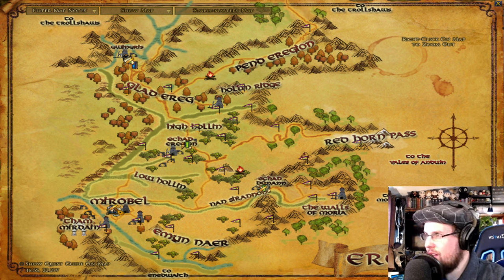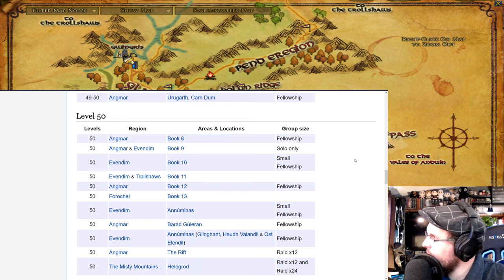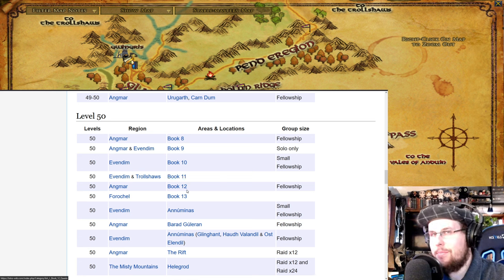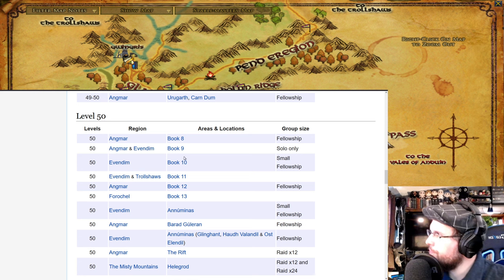So we just covered levels 20 to 50 in a quick explanation. Looking at the wiki, from level 50 onwards there are many book quests — Book Eight, Nine, Ten, Eleven, Twelve — a lot happens at level 50. You don't have to do all of these at level 50; you can start around level 45 and the game will guide you through. The books send you through different areas: Evendim, Trollshaws, Angmar, Forochel, and Evendim's Nenuial, which has instances.